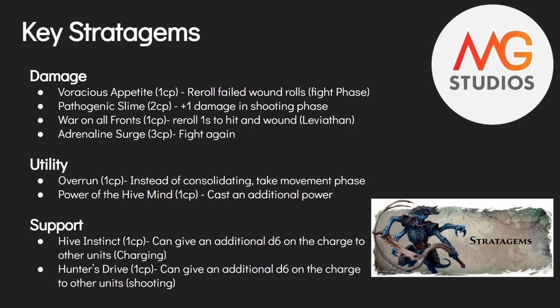The last damage stratagem is Adrenaline Surge for three command points: fight again. We are one of the few Codexes with this stratagem. For Tyranids it has huge use — a Hive Tyrant is the perfect example, allowing him to fight a second time in the fight phase.